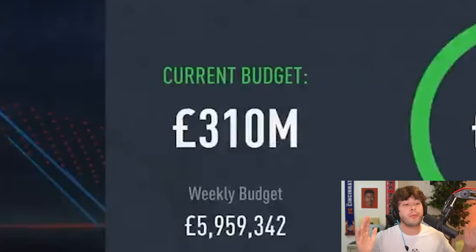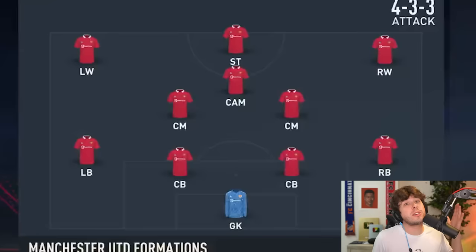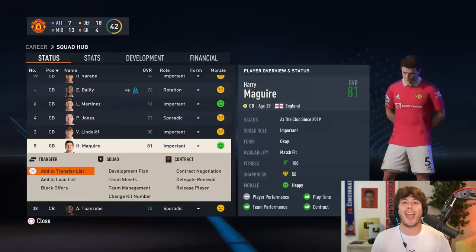We're starting with a transfer budget of $310 million for United. Remember, all signings have to be players managed by Pep Guardiola. First order of business - Pep would be starting Cristiano Ronaldo up front. We're switching the formation to the 4-3-3 attack, and I'm immediately listing Harry Maguire for transfer - we need to get this man out as fast as possible.